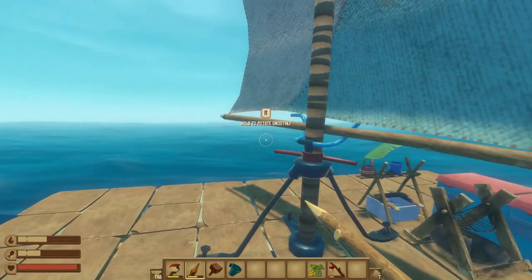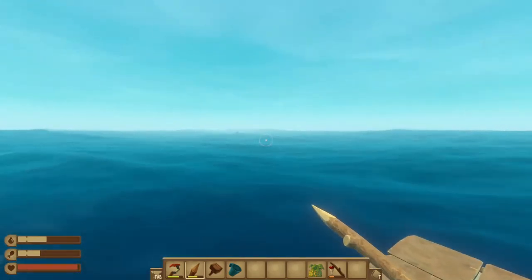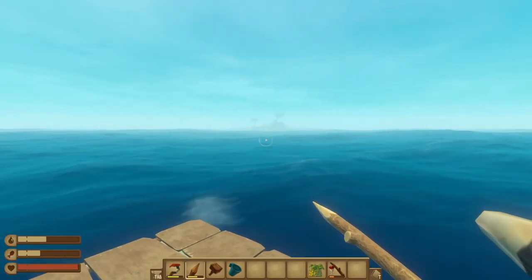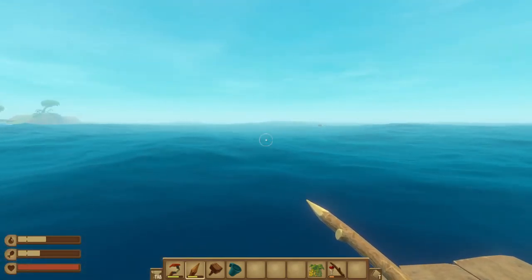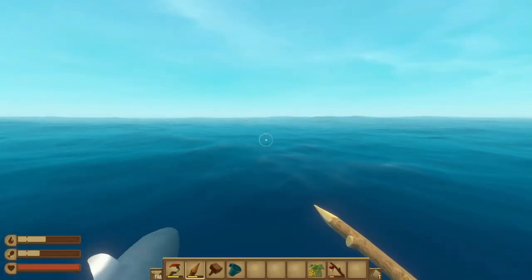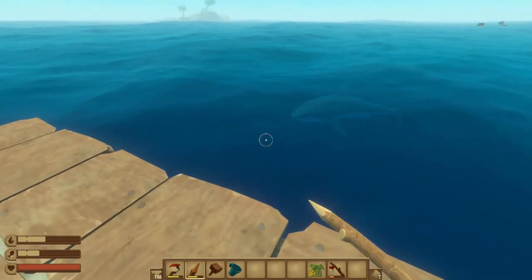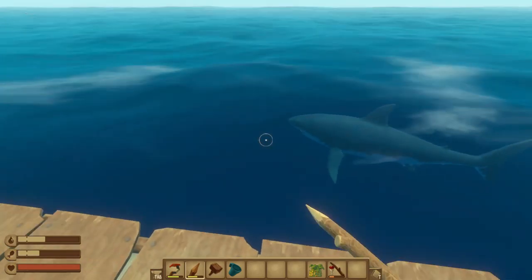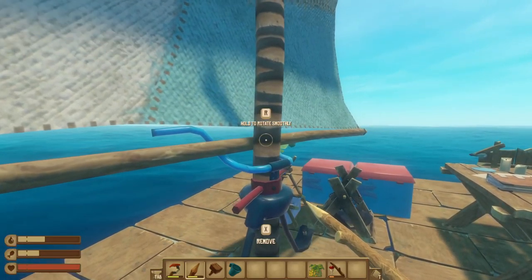How come you can't hit him? Oh, I should go that way over there. Let's go over there because I see some barrels. You know what, screw it — we're going this way. Shark, get out of here, dude.